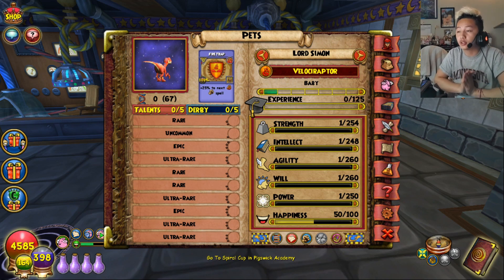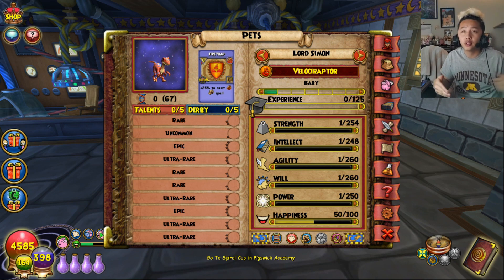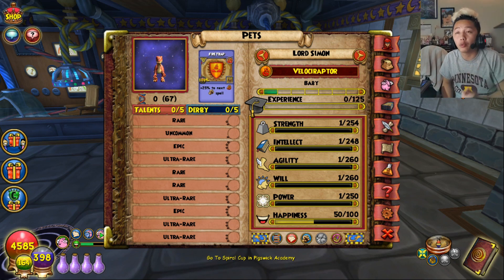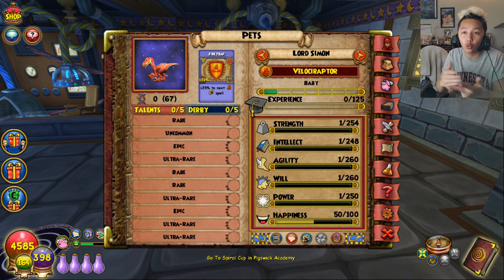That's pretty much how you get your perfect pet. Final review: step one get mega snacks, step two find a pet you want, step three find talents you want whether in the kiosk or from other players, step four get max stats. Step five is just rehatch and make sure all the talents and stats are there.